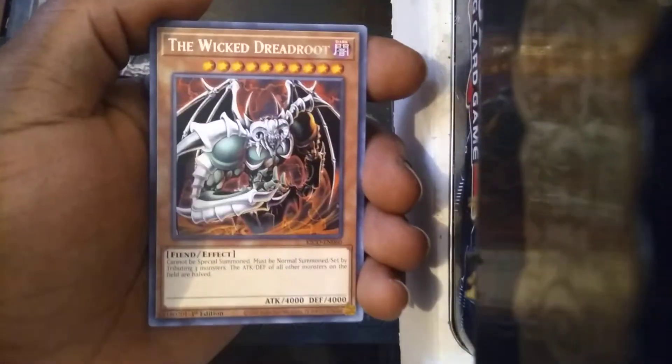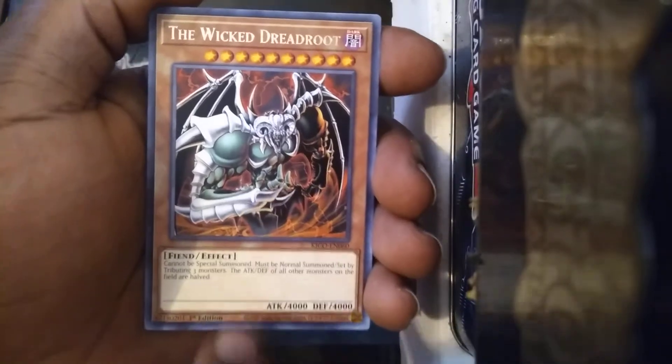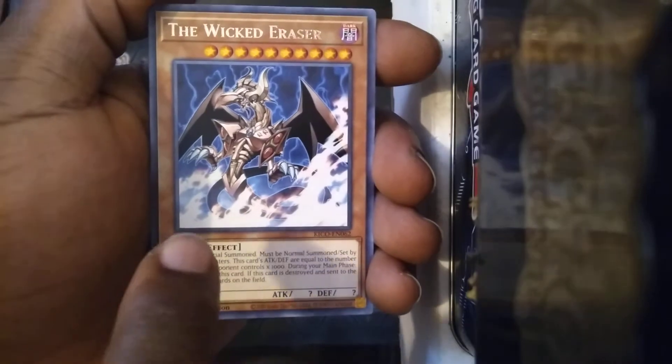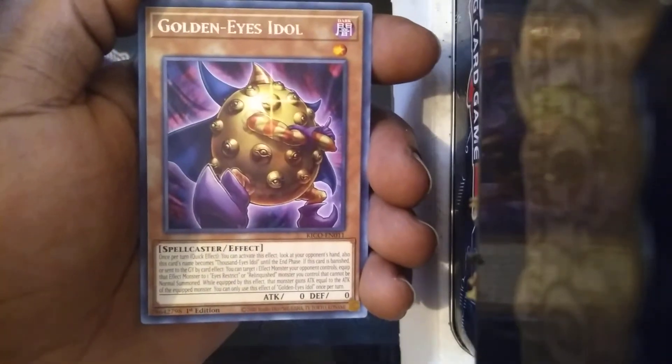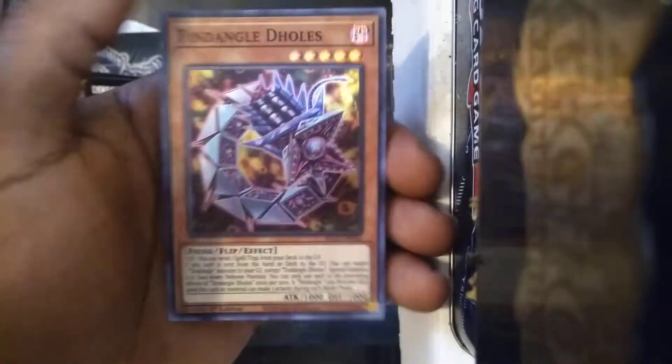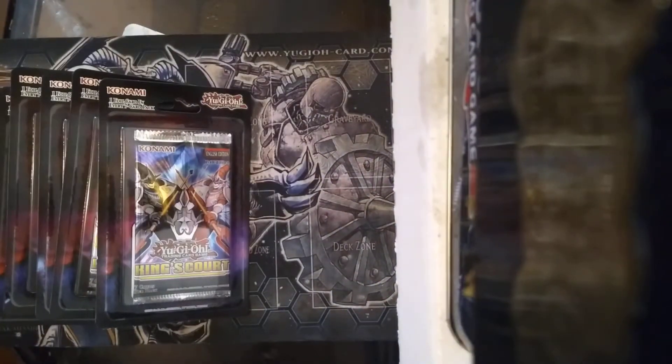Constellar — we got some Constellar support. The Wicked Dreadroot — that looks like Summon Skull. The Wicked Eraser. Golden Eyes Idol. And Tendango D Hole. You ever had ten dangles in your D hole? Nah, seriously though, if you do, you probably need to go get that checked out.